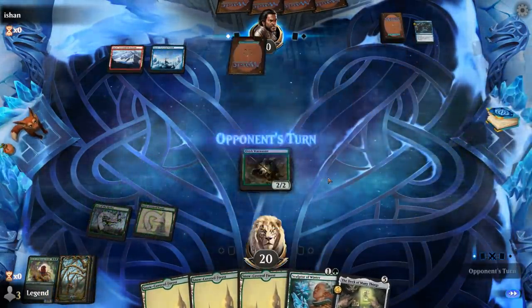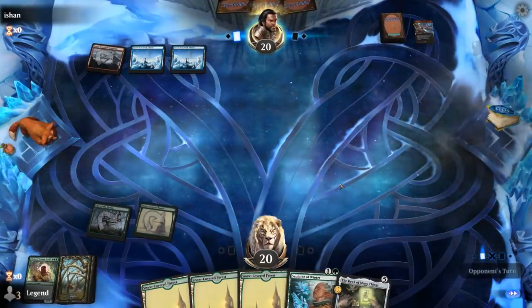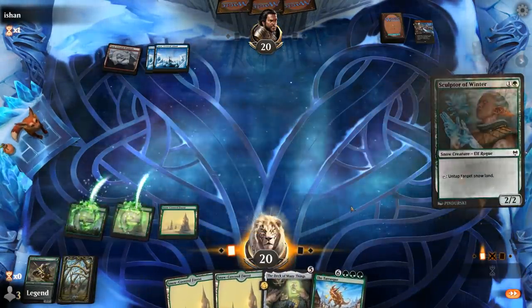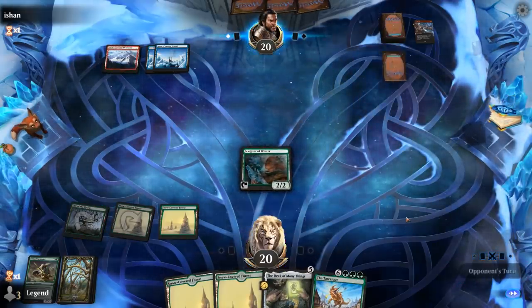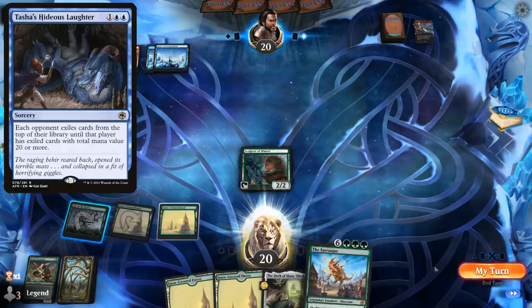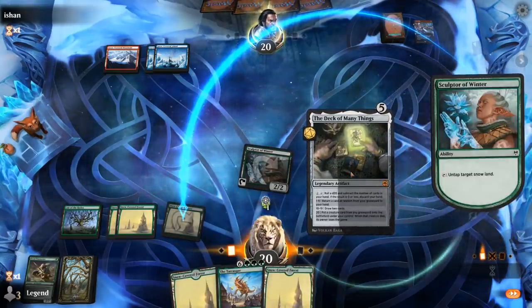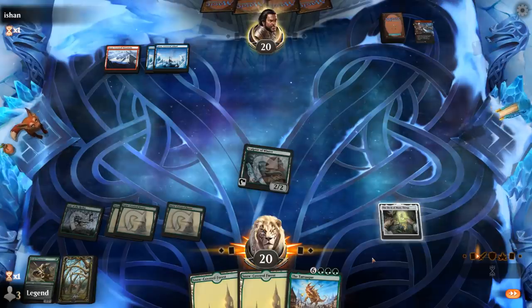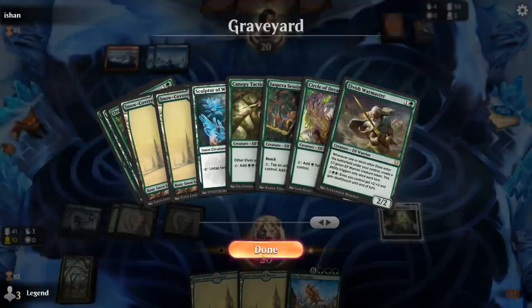Still gonna start with a Warmaster here. Wouldn't be able to play Deck of Many Things next turn even with a turn 2 Sculptor. Another Frostbite is painful. We've got the Tarrasque to ramp into now — not the best combo with Deck of Many Things if we don't have a lot of mana. If they're playing Tasha's Hideous Laughter, at least we have a few 9 mana creatures in the deck. So now we've got our card draw engine — can help us get back some of our elves out of our graveyard potentially.